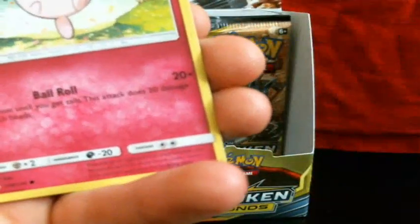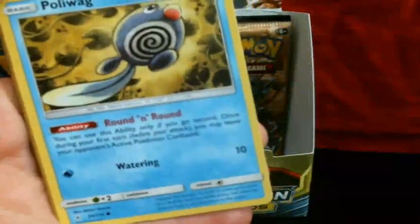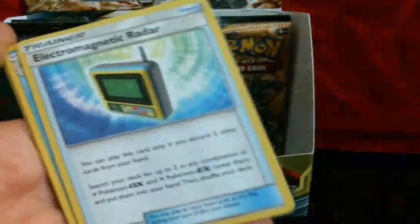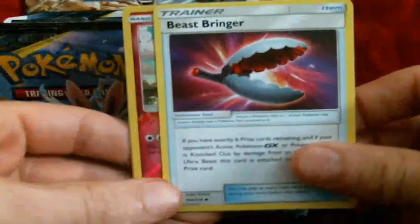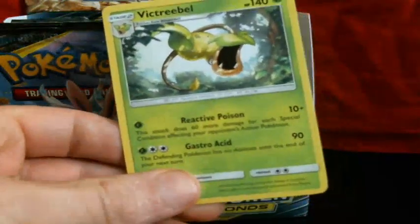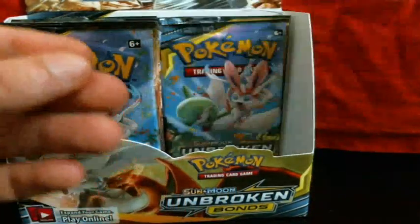Jigglypuff with its headdress of flowers, Bellsprout, Jigglypuff. It's weird that they have regular Kanto forms and then Alolan forms of the same Pokémon in this set. Poliwag, Rhyhorn, Energy card, Electromagnetic Radar, Frogadier, Beastbringer, Reverse Jigglypuff, and Eviolite — which looks absolutely terrifying. I would not want to be caught near that Pokémon, that's for sure.